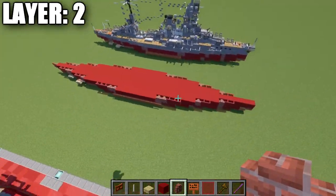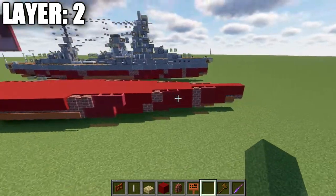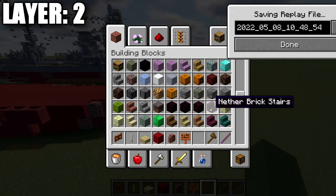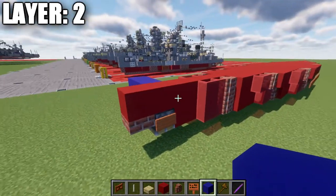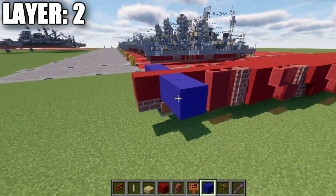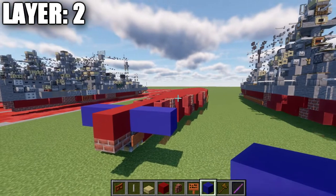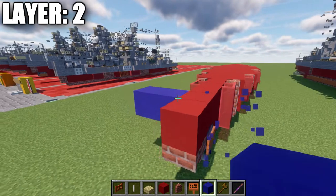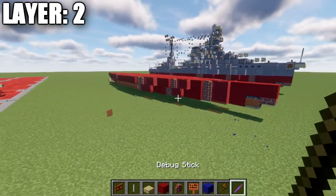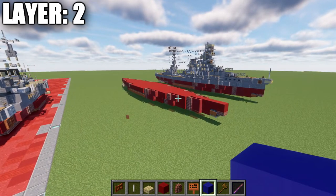That's going to wrap up layer two. Take the same on the right side and copy it over to the left side. At this point your water level should be sitting right at this level — the tops of the blocks should be just a tiny bit above the water. Nothing should be underwater. With that done, we'll be moving on to layer number three.